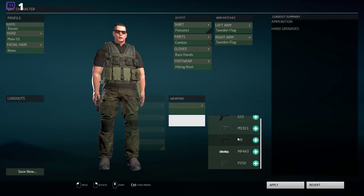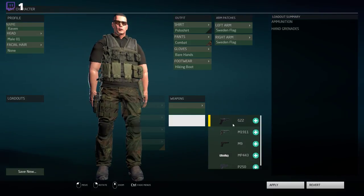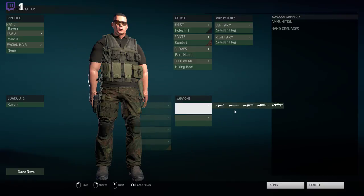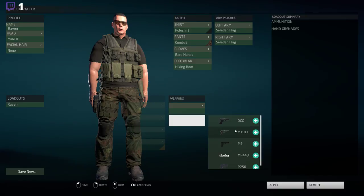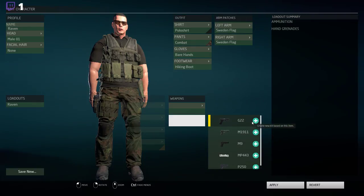As for sidearm, we have a number of options — the Glock 22. We're going to save this one as Raven just so we have it saved. You can have a bunch of different loadouts saved here as well — that's actually pretty nice. I think I'm going with the Glock 22.